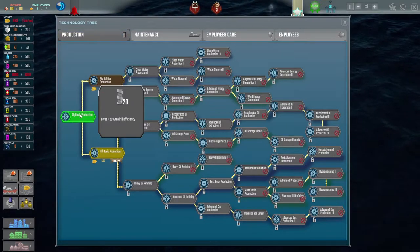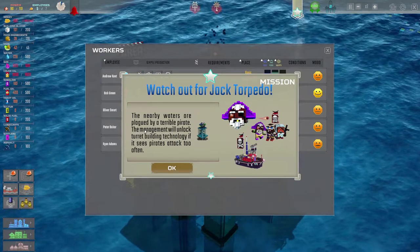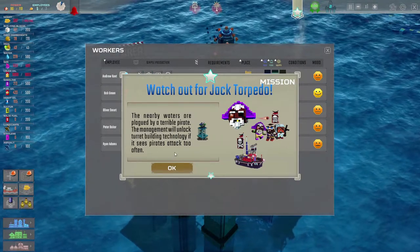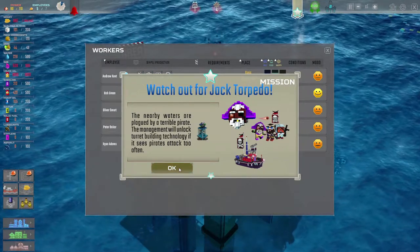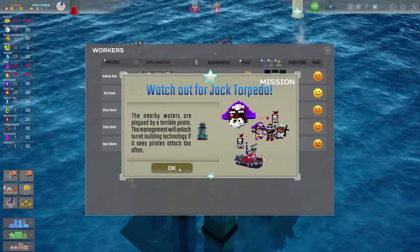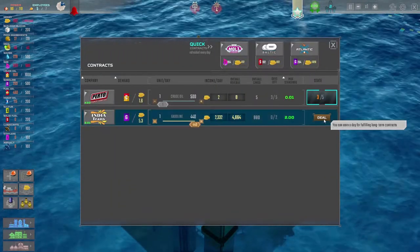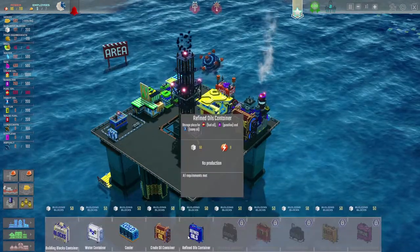We have some research we can do across four categories. Let's go with Rig Basic Production — our efficiency is now 20% higher. Watch out for Jack Torpedo: the nearby waters are plagued by a terrible pirate. Management will unlock turret building technology if pirates attack too often, so we have to wait until we get enough attacks.